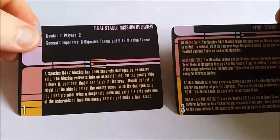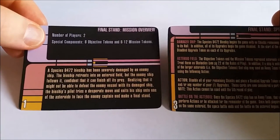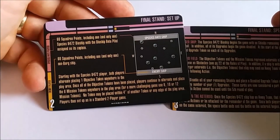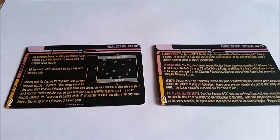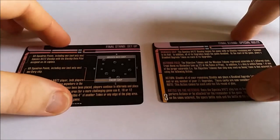Your scenario for this one is Final Stand — two players, six objective tokens, and six mission tokens. It's a Bioship that's been severely damaged. You've got your Bioship, your enemy ship, and in the middle the mission and objective tokens. It's a straight one-on-one. The interesting bit is the Bioship starts damaged, and you can continue the fight with away teams on the asteroids. The point is effectively to destroy each other — either destroy the ship or destroy each other's away team. You can't attack the ship when there's no crew on it, but you can beam down and have a fight on the asteroids. Really different dynamic for the game — I quite like this one, nice little change.